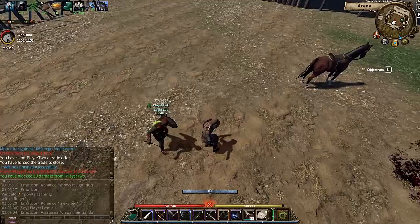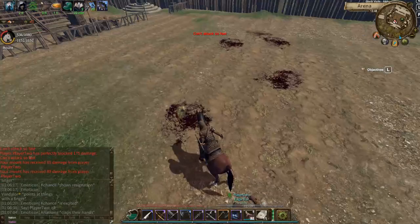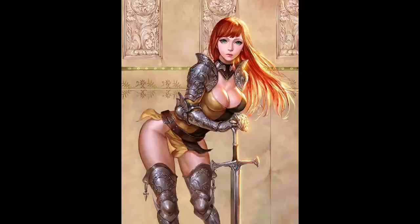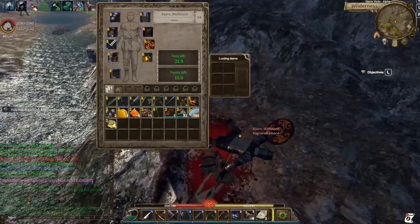PvP situation number three: you're at the arena having a one-on-one duel with a guy from your own nation. He's gonna kill and loot you in a no-loot zone and take your fertilizer. Now, you can see him hitting me, but that's when you go to step two and get your boys to gank him. He's not gonna be able to attack me anymore because my boys will gank him. He's afraid that my boys are gonna kill him and then loot him afterwards in a no-loot zone.